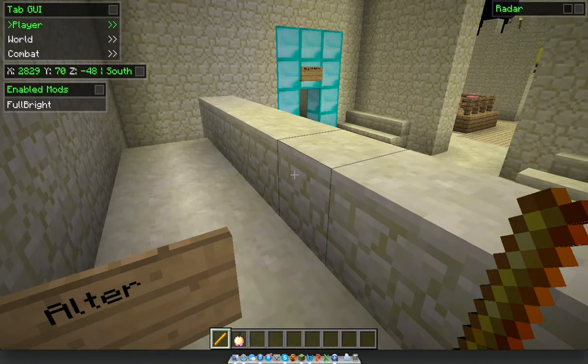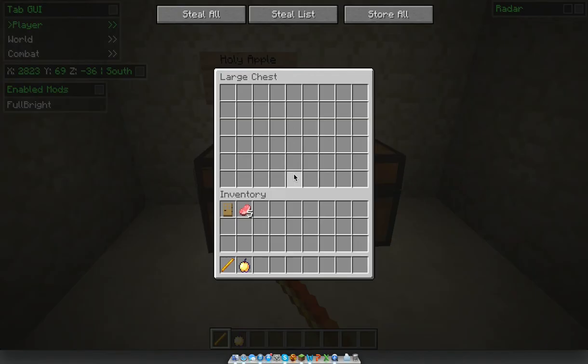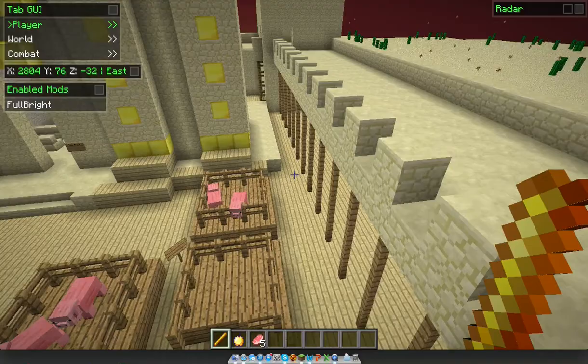And then we have the Holy Place — you'd sit in these seats, and someone would be up here at the altar. And then we have the Holy of Holies. There would be this golden apple, yeah.